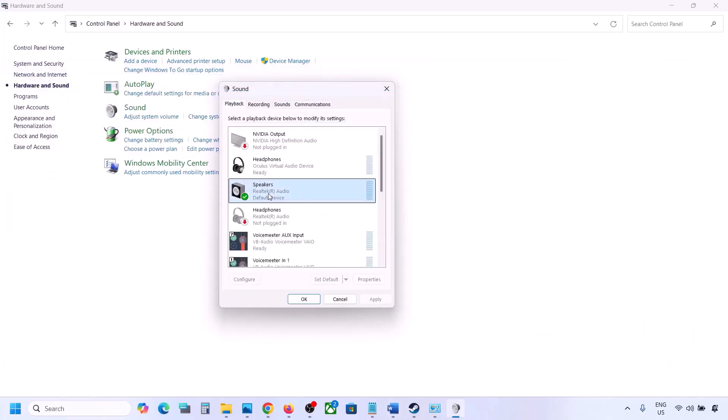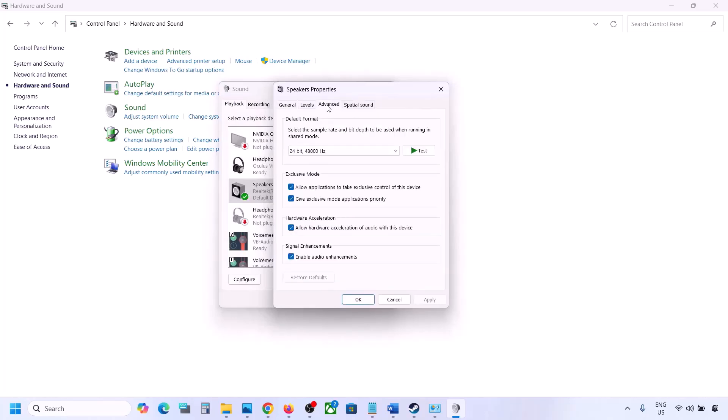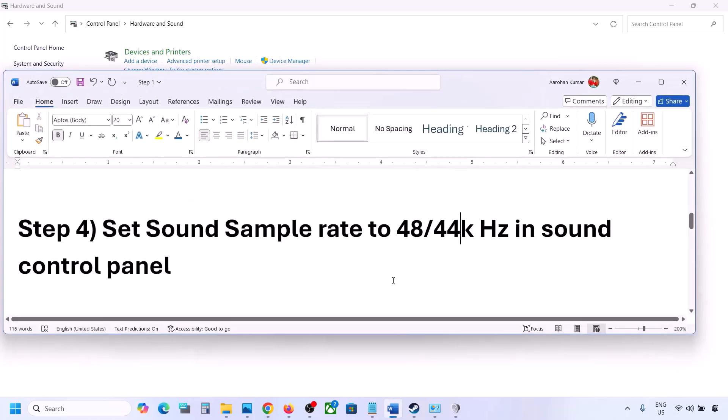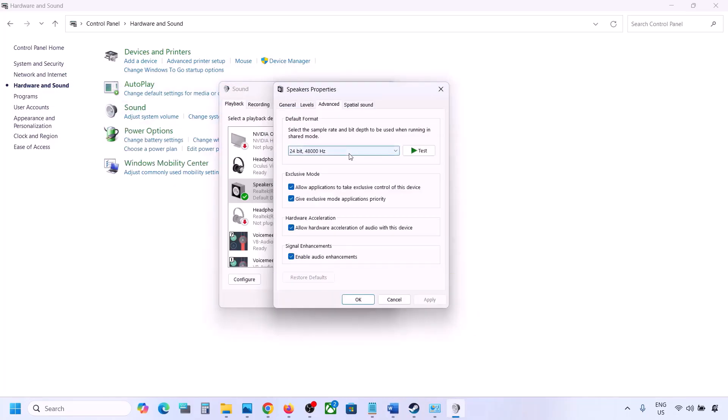Select your audio device, right-click it, and go to Properties. Go to the Advanced tab. Here you can try 24-bit 48,000 Hz — hit Apply and click OK. If that does not work, try 24-bit 44,000 Hz and hit Apply.